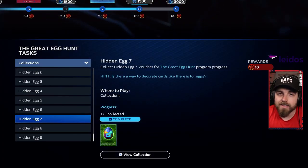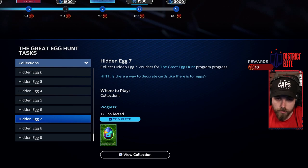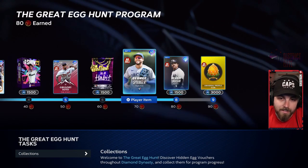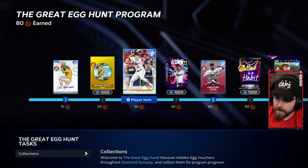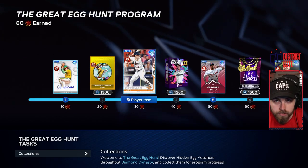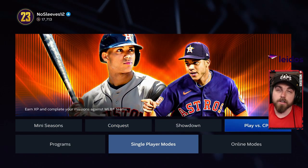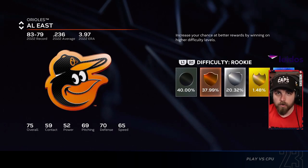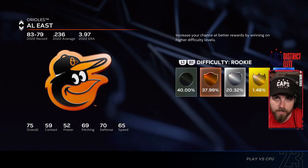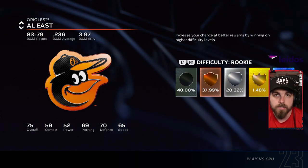Egg number seven requires you to get 1,000 parallel XP with program cards. You should have at least five eggs now, having skipped egg two. Put Catfish Hunter and Alex Bregman in a brand new lineup, go to Single Player modes, Play vs. CPU, and play the Baltimore Orioles. The harder the difficulty, the more parallel XP you get, but I got about 800 playing on rookie while hitting and pitching with both Catfish Hunter and Bregman.